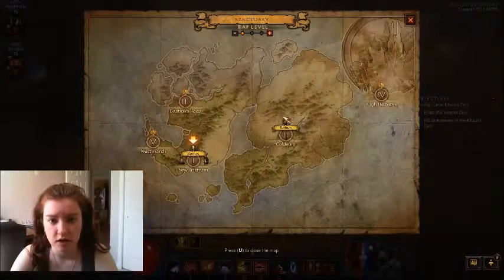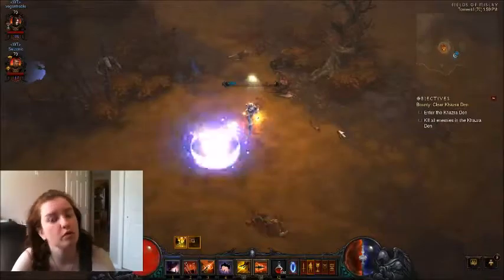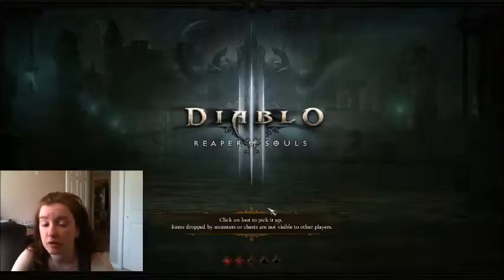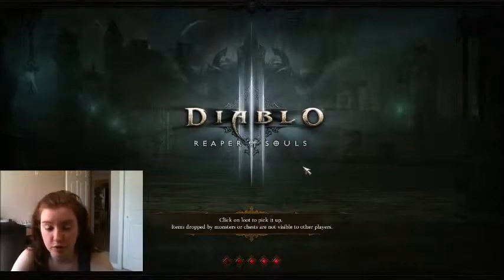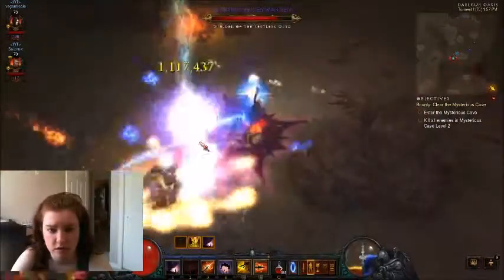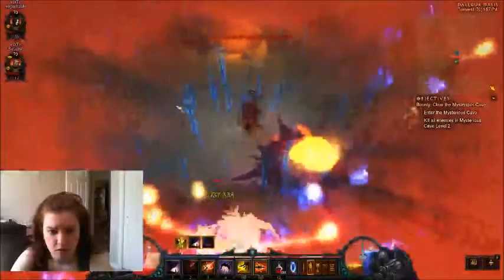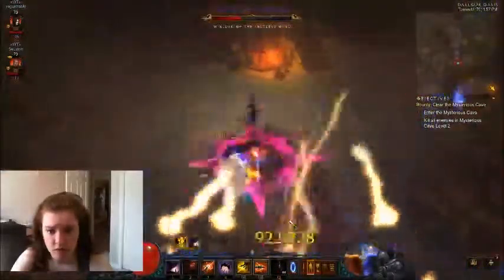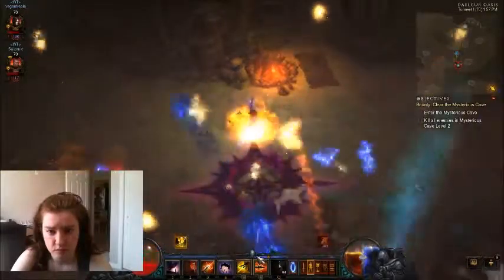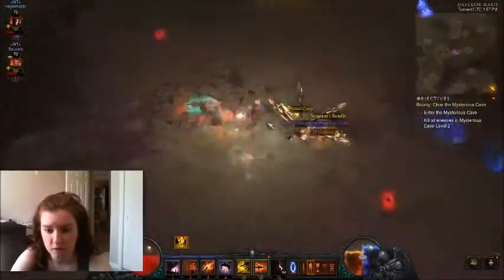Let's go to Act 2. Act 2 is in the Dalgar Oasis. This is probably the most annoying one to try and get — it takes quite a long time to comb through the whole area if you haven't found him. Sometimes you're lucky and he's right there. And he dropped the Key of Gluttony! I feel better now.